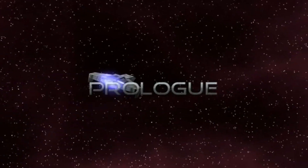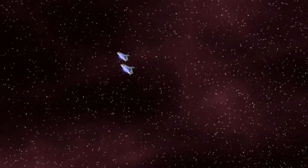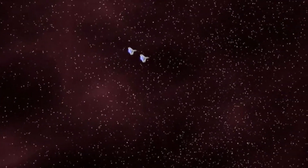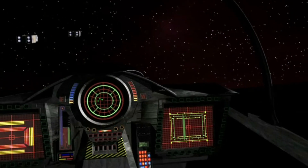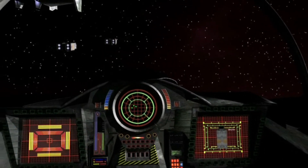Sensor contacts approaching Nav 4. I've got two sensor contacts on my scopes. Roger that. Stay on my wing and we'll check them out. I've got visual contact with two shuttles. Confirmed. Stand by Echo 2. Inbound shuttles, this is Echo 1. Please identify yourselves.